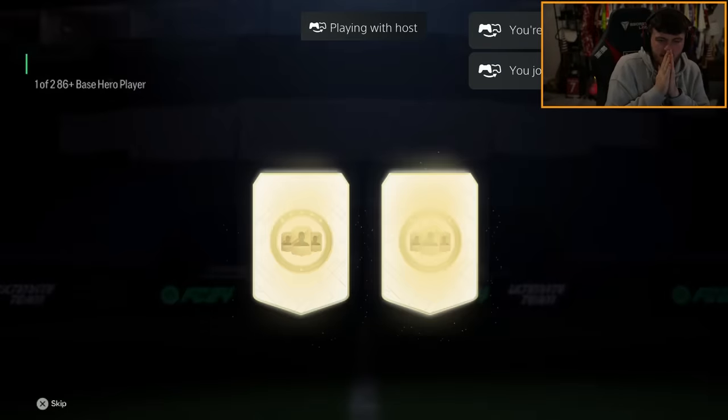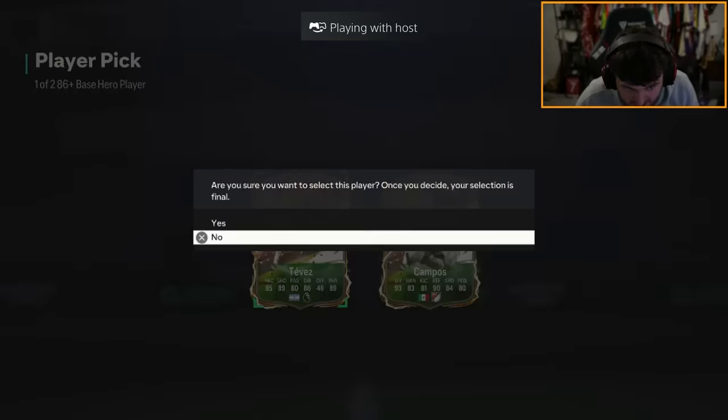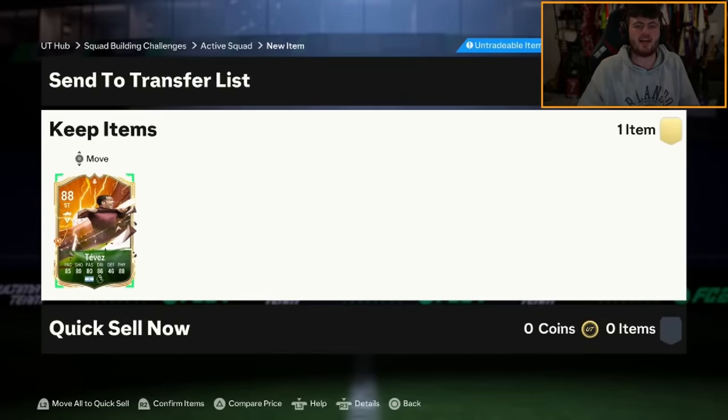Next hero pick — the cheeky little smash and grab with Carlos Tevez. Shame it's not the UCL one. I feel like EA do this weird thing where they wait forever until they start putting the brand new special cards into icon packs and hero packs. This should have been base or UCL hero pick — or whatever heroes we've had in the game. Because if that included special heroes, it shouldn't have just been base. So EA, if you want to switch that for a UCL hero, we'll do the trade.